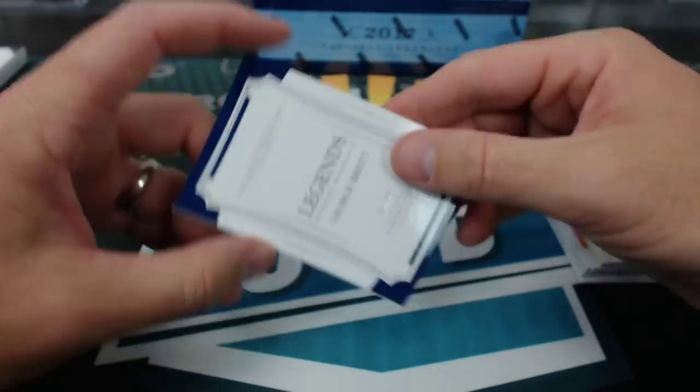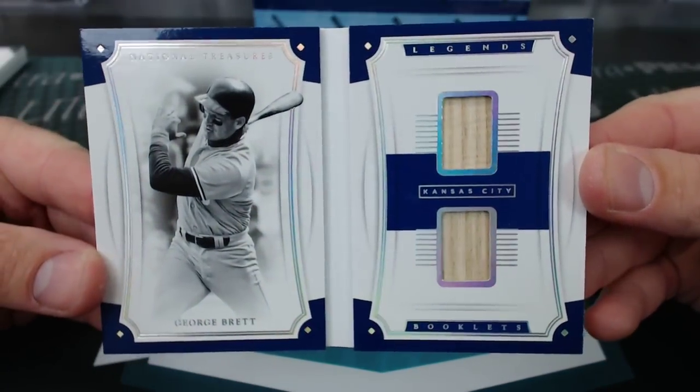And the book — it's a George Brett, 93 of 99, Legends. Primary Ken.